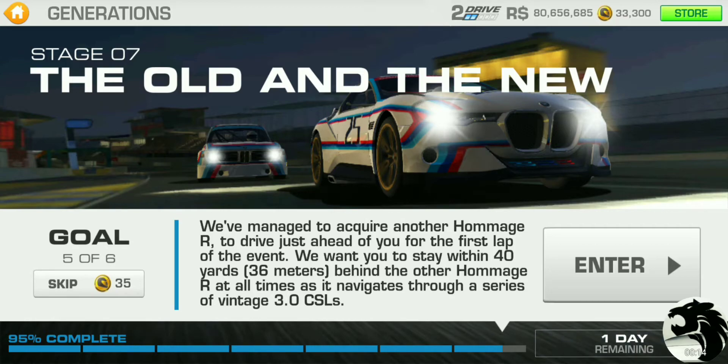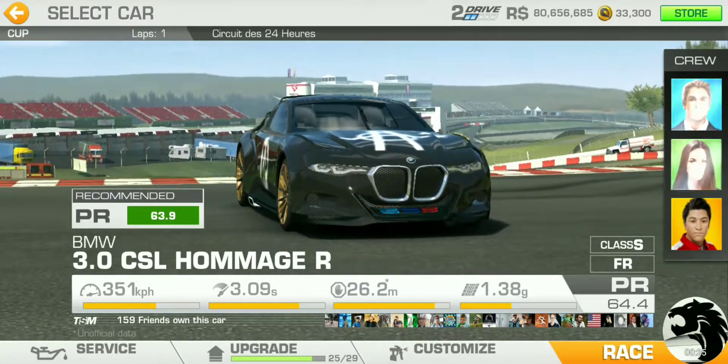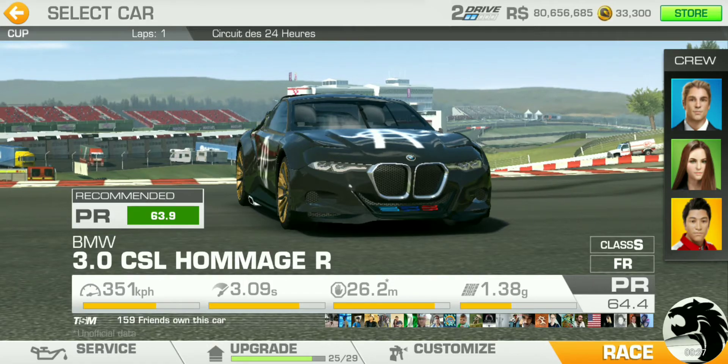Managed to acquire another Omage R to drive just ahead of you for the first lap of the event. Just stay within 40 yards or 36 meters behind the other Omage R at all times as it navigates through a series of vintage 3.0 CSLs. So it's going to be like an obstacle course where you have to stay right behind the other Omage R.